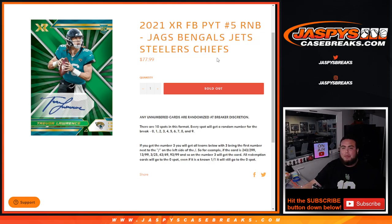You get a piece of all these teams for a fraction of the price. We go by random number block style, so it's a serial number break. Everybody gets a random number from 0 through 9. We're going to go by the first number on the left side of the serial number dash. So for example, if that Trevor Lawrence was serial number 13 out of 99, that would be going automatically to spot 3 since